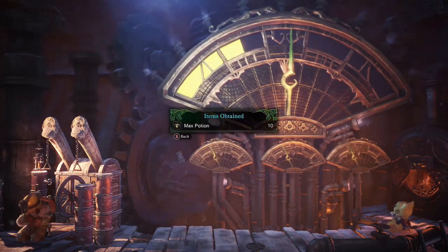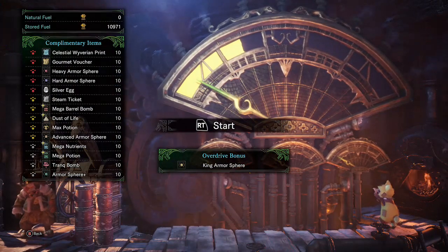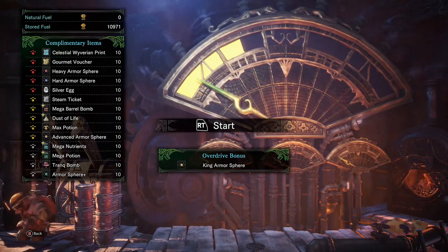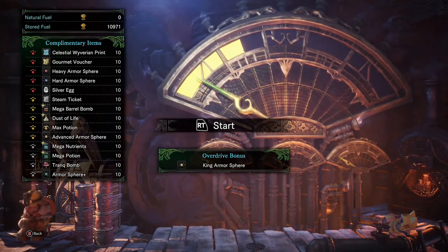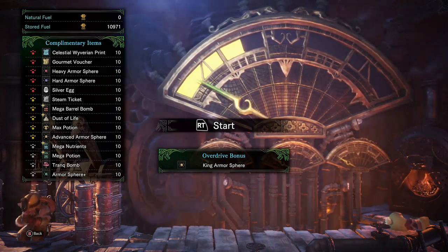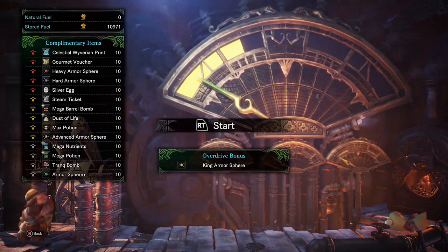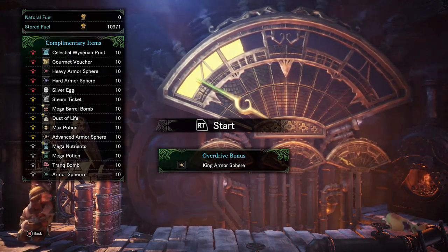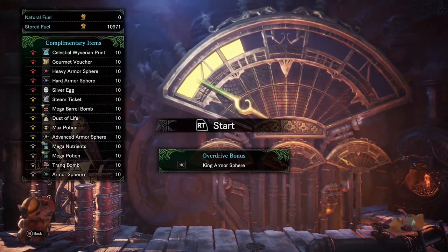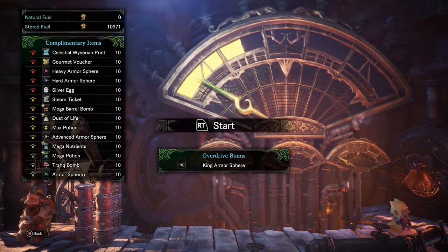Now if you look up in the corner, you'll see that the celestial vivarium print also has a 10 next to it. I call those red ones up there 'red flash rewards' because you only get those when the screen flashes red and you get all three right. If you do get one of those red rewards, it will be 10 of them — and if RNG blesses you with the celestial vivarium print, it will give you 10 vivarium prints.